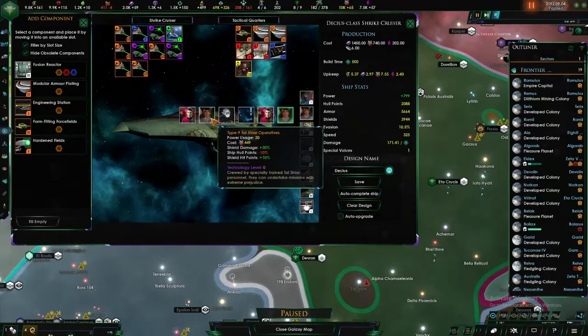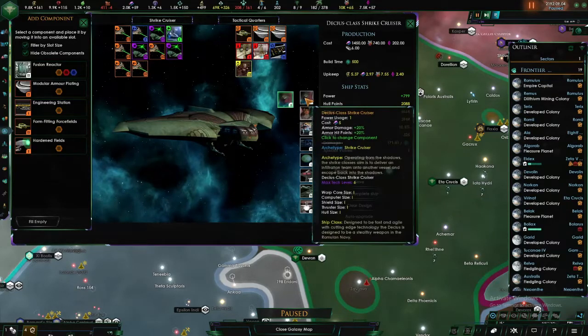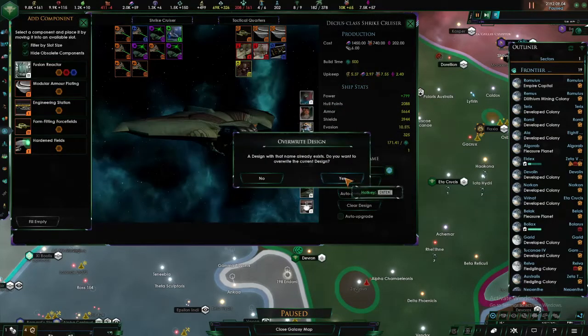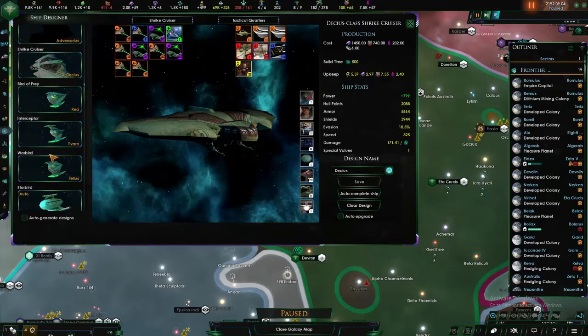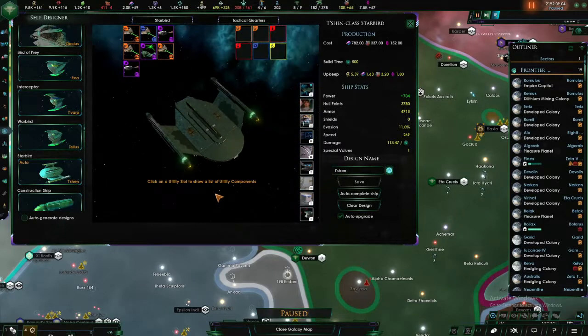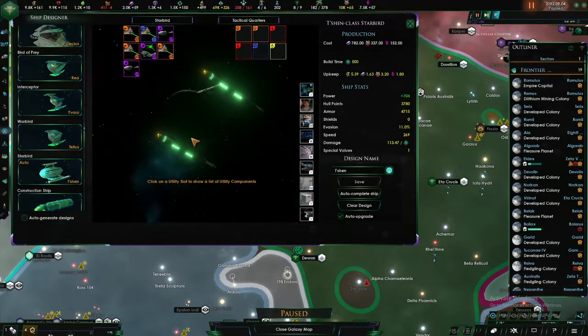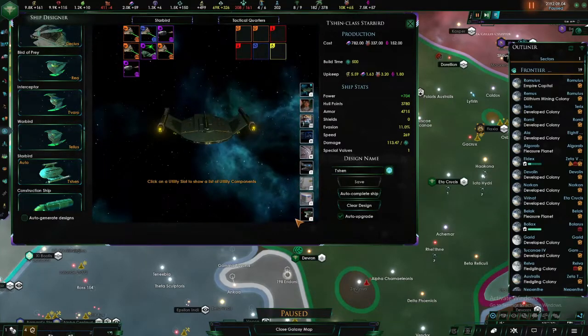30 shield damage, ship hull points — I'm going to go for the required crew. Rom strike cruiser Desius Rom 2, what a name, but we'll fit you in. We'll save you, and we should also have a Starbird. We have the Raptor — I think we do indeed — so we'll fit you in as well.